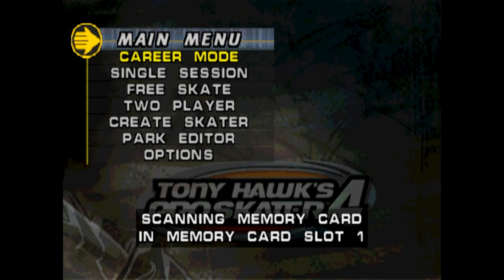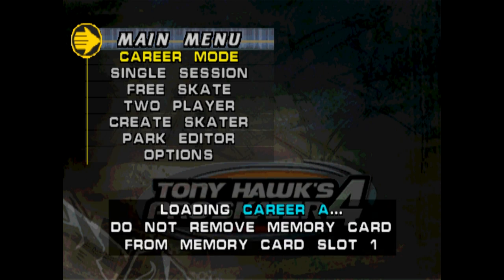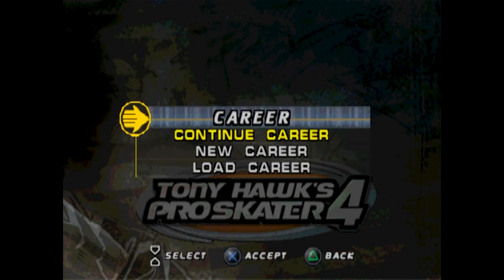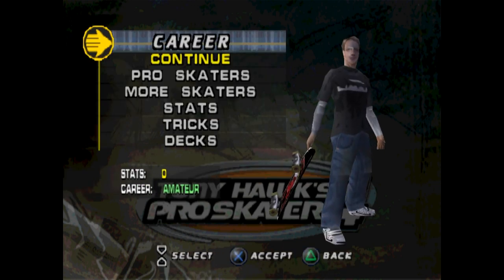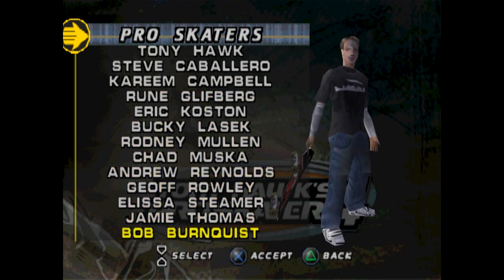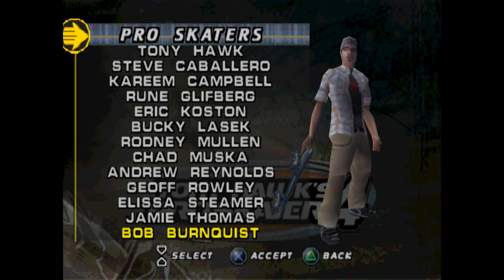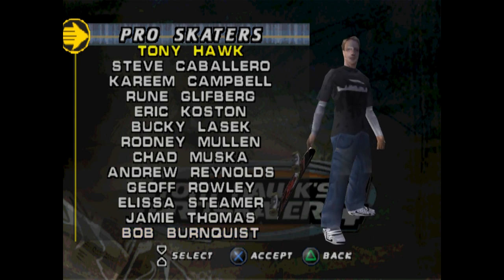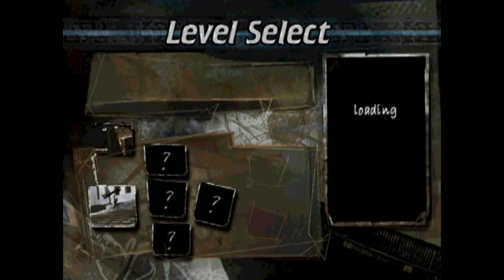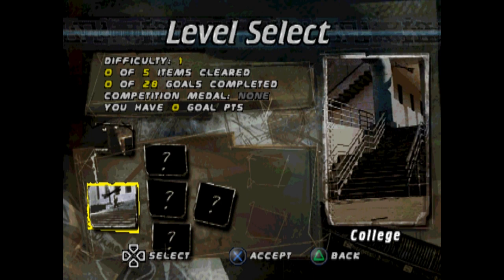Hey everyone, welcome to Tony Hawk's Pro Skater 4, Gen 5 for the PlayStation 1. I'm Ensetic, with me is Blanktester. So yeah, it's 2002, but they are still making a Tony Hawk version for the previous console. Though now it's only for the PlayStation 1 — there's no Nintendo 64 version. Unlike the Gen 5 version of Tony Hawk 3, Shaba Games did not make this one. Shaba is now making their own game for the Activision O2 lineup — Wakeboarding Unleashed. So the development of Tony Hawk 4 for the PS1 was handled by Vicarious Visions.